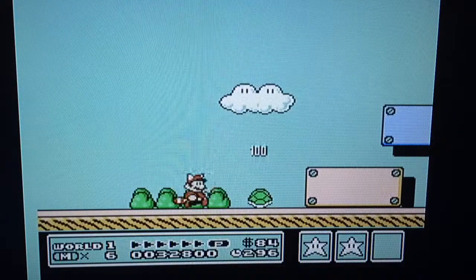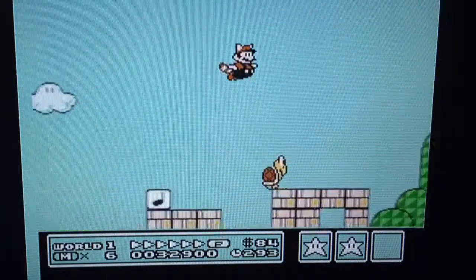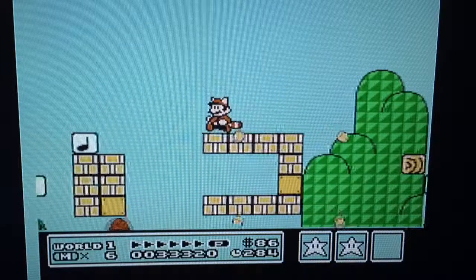This stage is World 1 Stage 3. On this stage we'll be able to get a whistle, and there's a secret area in the sky zone where you can get a one-up.